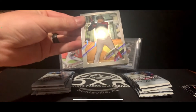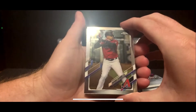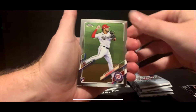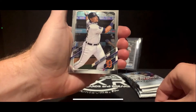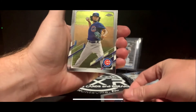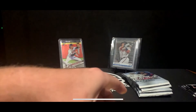Can we pull an auto out of retail? This pack has Luis Cabal, a Luis Garcia rookie, Cabrera, Patrick Corbin, and finished off with Yu Darvish. Not too much going on in that pack.